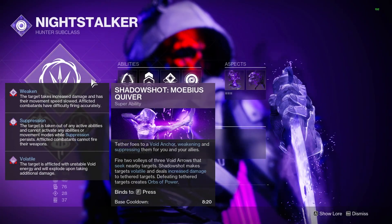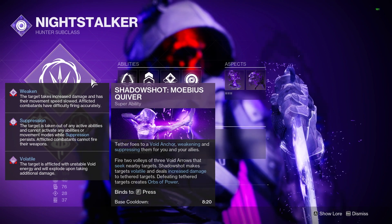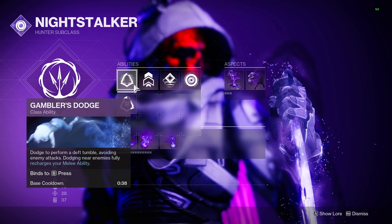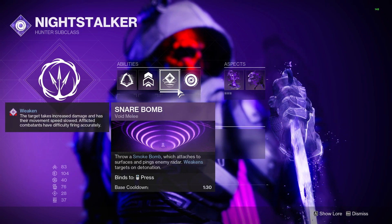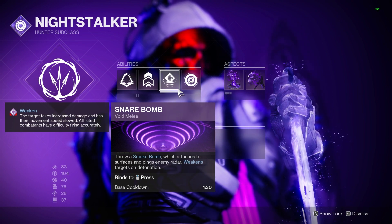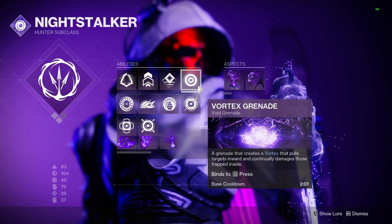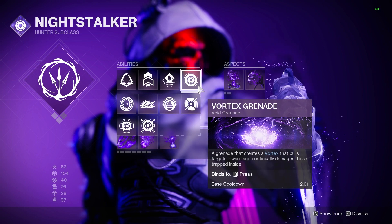For super, I am running Mobius Quiver. This just has better damage overall for soloing champions and mini bosses, but if you need add clear depending on the specific GM you are running, Deadfall is just as good. Gambler's Dodge is going to give us a melee charge back anytime we dodge near an enemy, so that is used in the invis chaining. Smoke Bomb itself is going to be used either to apply invis to ourself and teammates, or as a weaken effect on enemies — the invis isn't native, but we're going to be getting that from one of our aspects. I prefer to run Vortex Grenade with this build, as it's the most consistent for applying a debuff and for add clearing.